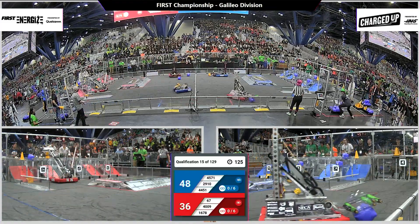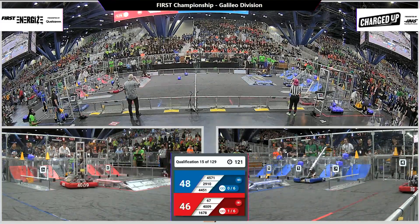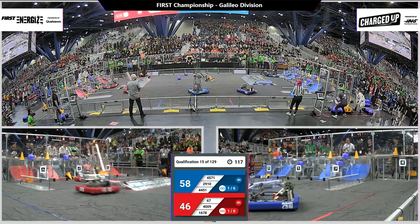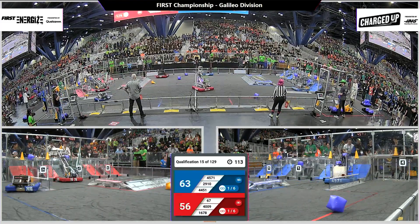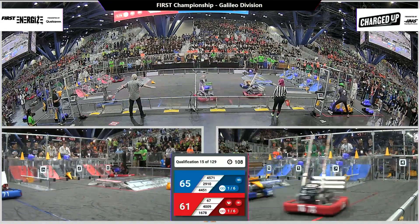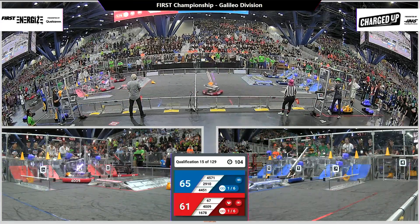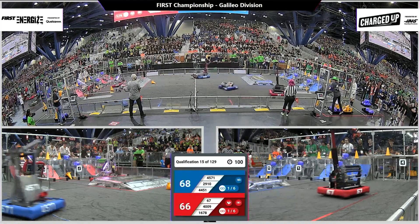38-36, Blue Alliance has a very slight lead. Citrus Circuits heading over to their charge station, they quickly grab a cone. 45-41, Robot's Garage does a little tip there in the middle of the field as they place a game piece down low. Here comes 67, placing a game piece up high for the Red Alliance, while their alliance partner, 4009, Denfeld Robotics.